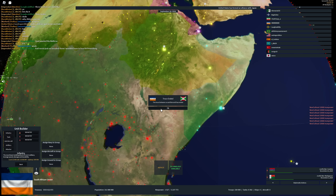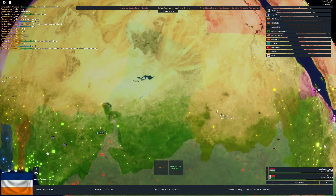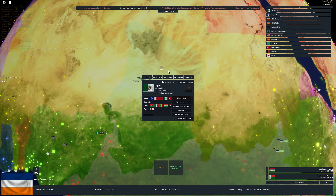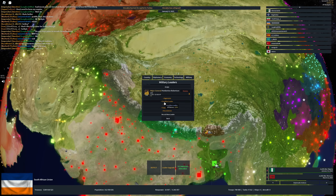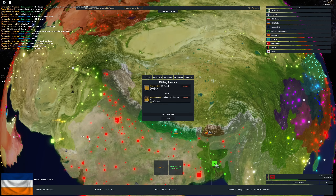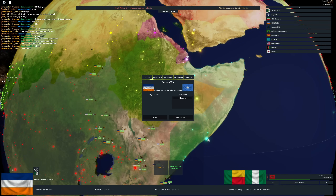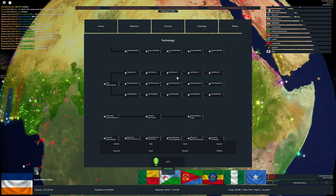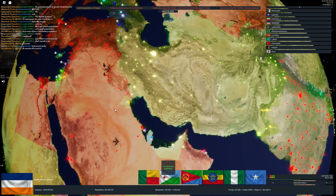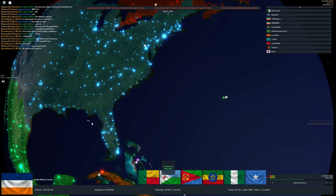We're going to reduce corruption because we're starting to get corrupt leaders. This African Union game is definitely not the fastest. I'm going to prepare to take out the Horn of Africa using infantry. Nigeria is allied to Algeria — we may get a two-in-one right here. There's a war goal on Nigeria done. I'm going to declare war on the Horn of Africa now. I wanted to get a two-in-one war, so that's what we're going to do.